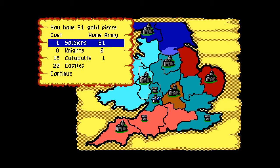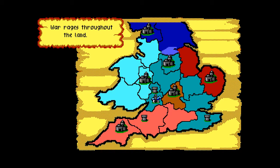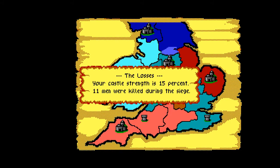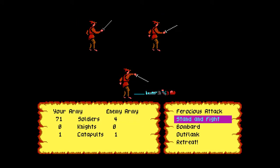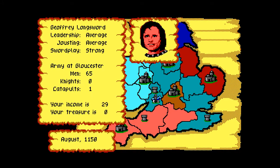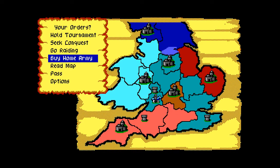Uh-oh, home castle. Isn't it a good thing that I built up my home army and spent some gold on it? This is why I can totally defend myself, although that enemy AI is kind of stupid for trying to come at me with four soldiers. Look at this — I get almost 30 gold every round. It's real easy to build up a home army this way.